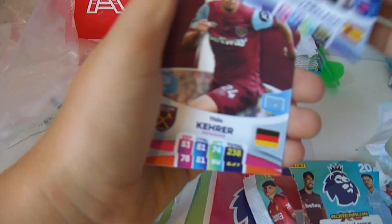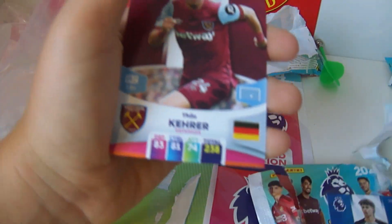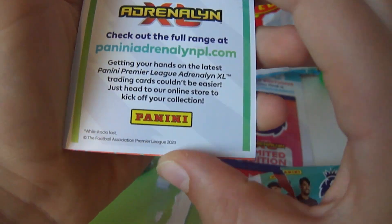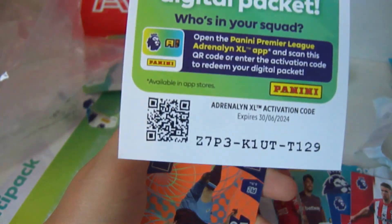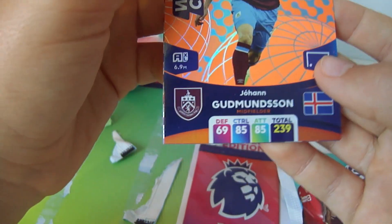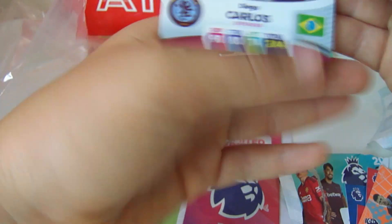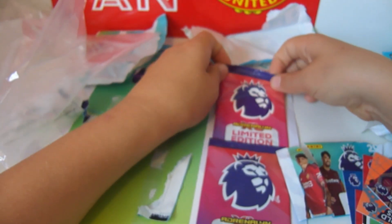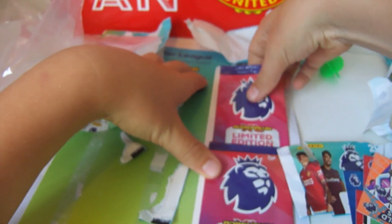Aries Balogún, Kaoru Mitoma, Ghana, Mohamed Salah, Christoph Ayer. Code for you guys. Gudmundsson World Class and Diego Carlos Powerhouse. Moving on to the limited editions — I can see we have one legend so we'll save that for the last one.